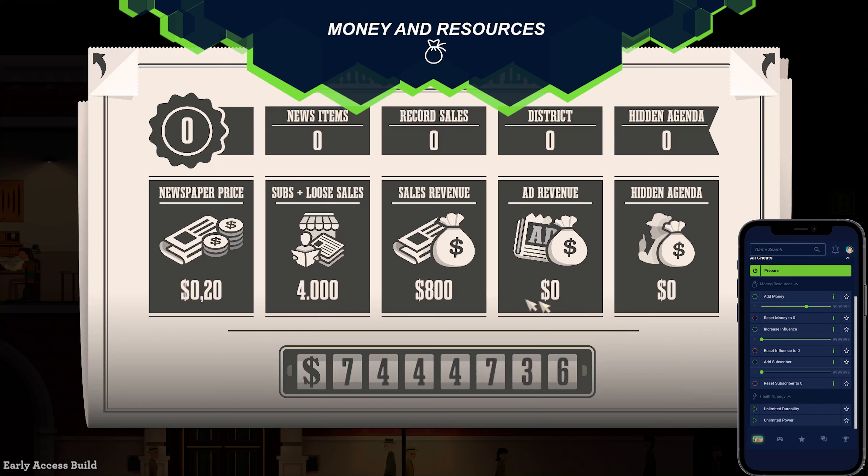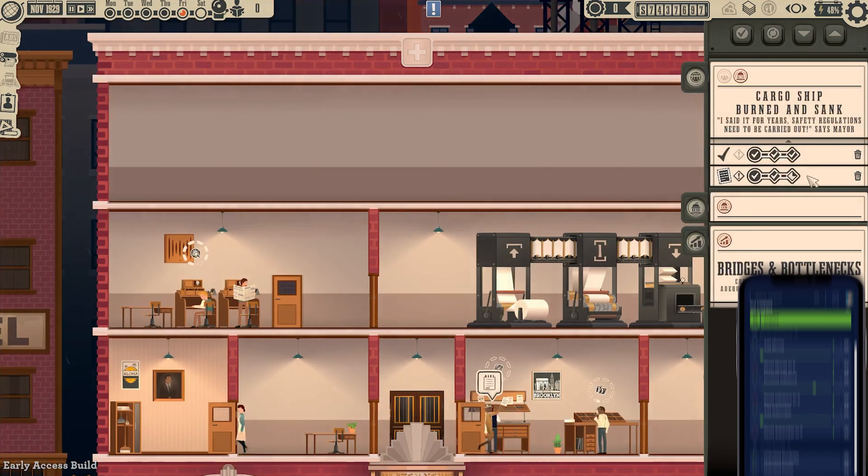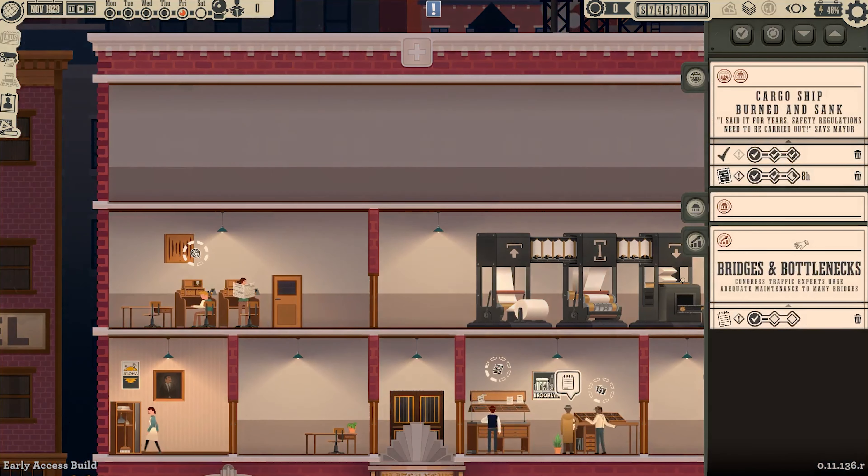Use the Add Money mod to fill your coffers with cash, or use the slider to increase your influence and attract more readers. The world of journalism awaits, and Plitch makes it possible.